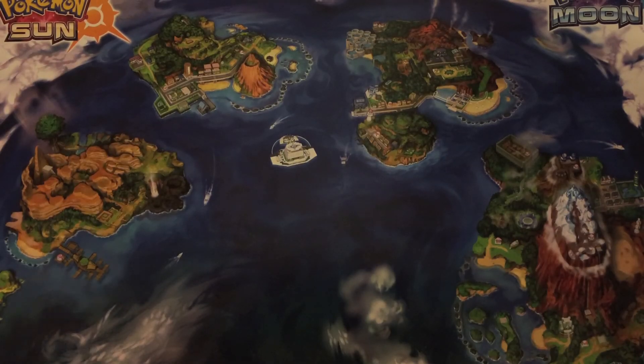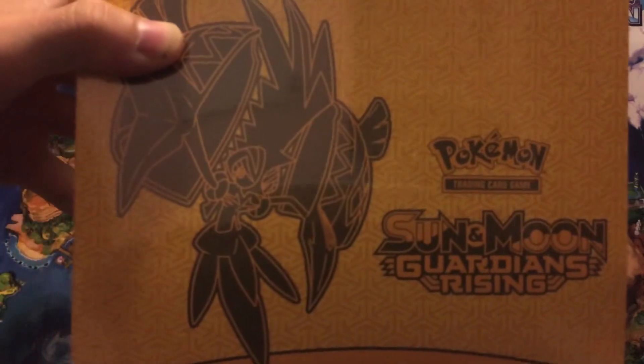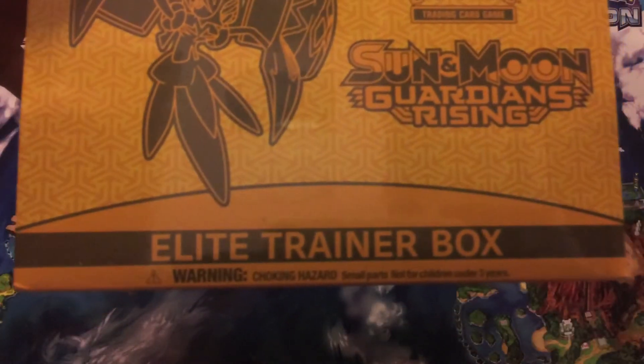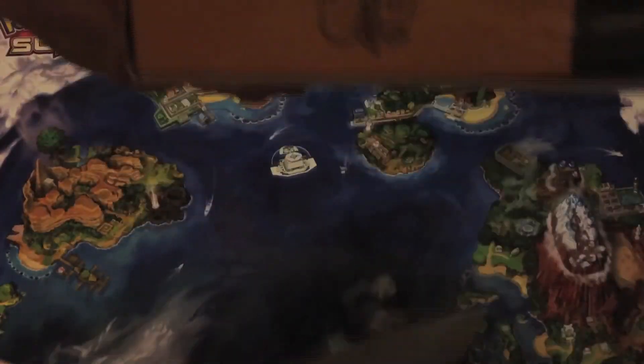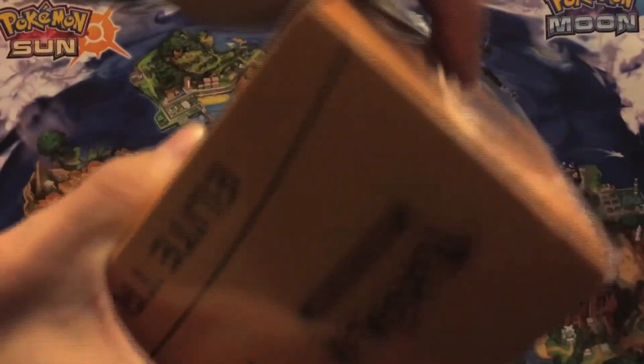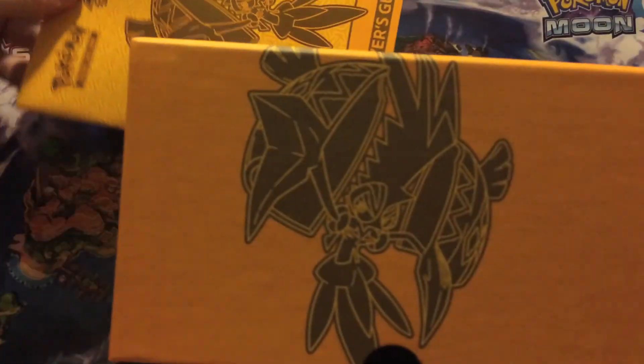What's happening YouTube? Today we're gonna be opening one of these Sun and Moon Guardians Rising Elite Trainer Boxes. We're gonna open this bad boy. I managed to open it without cutting my finger open — that would not be a good start to this opening at all. What are we gonna get today? I always like looking at the stuff that you get in the box too. Always makes it feel like it's a little bit more worth buying.